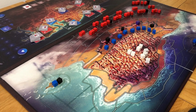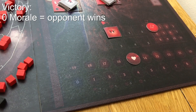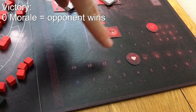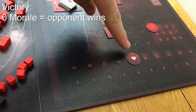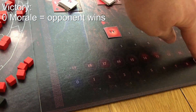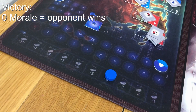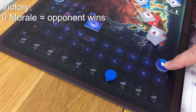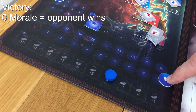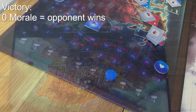This game comes with asymmetric player powers and asymmetric victory conditions. Looking at the Imperial side of the board, up here we've got a morale track. The Imperial player starts on 15, and if this track ever drops down to zero, the Imperial player loses the game. Likewise, if the insurgent player ever drops down to zero morale they will lose as well, and the insurgent player starts on 10.